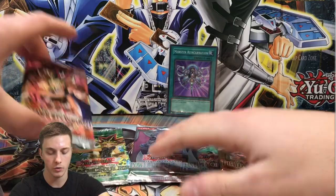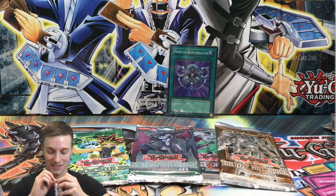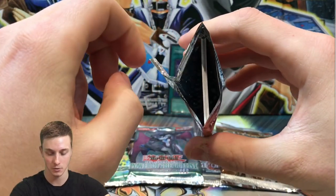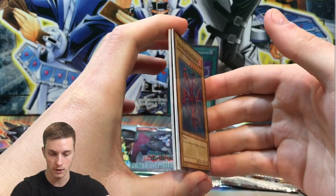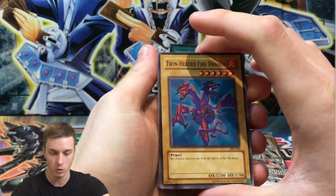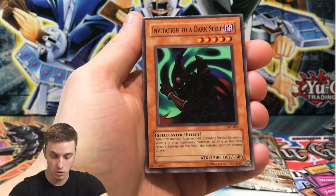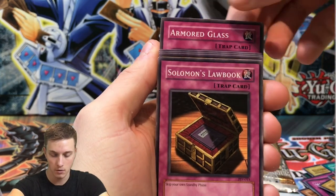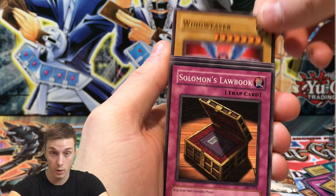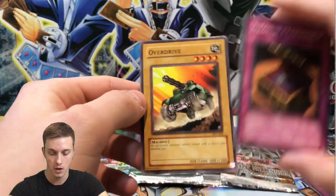Now for some old school — Pharaoh's Servant, out back in 2003. Got to give it a whiff — smells absolutely epic. There's a little line on this pack. Sketching a Jinzo pull today! Opening slowly: Twin Headed Fire Dragon — nostalgic vanilla monster — Invitation to a Dark Sleep, Mystic Probe, Solomon's Lore Book, and from the back: Armored Glass, Wing Weaver, Numinous Healer.